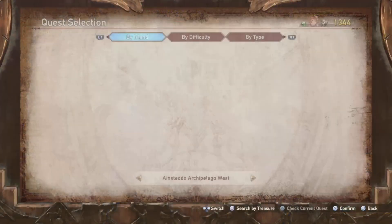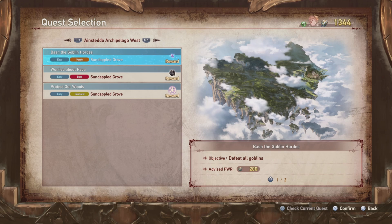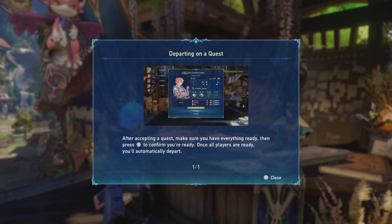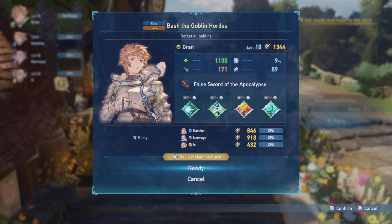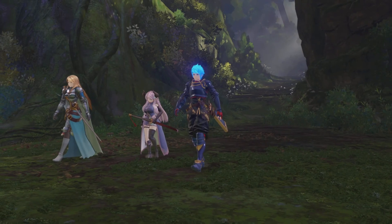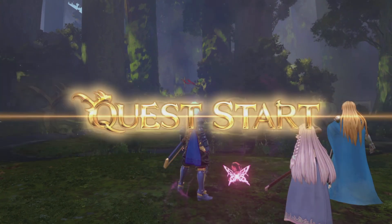And we're back at the quest counter. We're going to go ahead and do these first. After accepting a quest, make sure you have everything ready, then press square to confirm you're ready. Also, I don't remember if I said this in the last video or not, but we unlocked Narmaya and put her on our team instead of Rosetta.